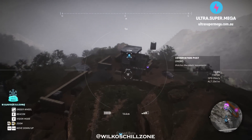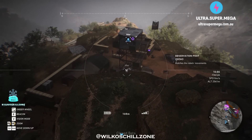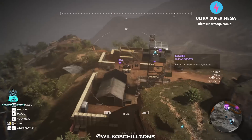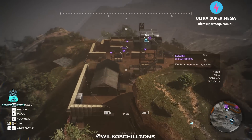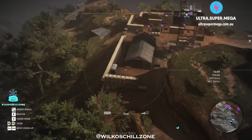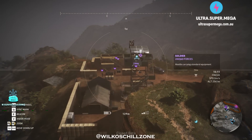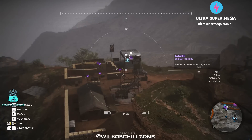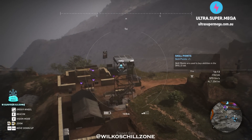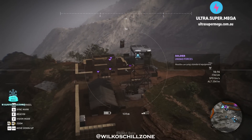Seriously, those are the skills you need first. From there you can start kitting out the rest of your skills, but I'd definitely 100% go sync shots — get that up to two at least, if not to the third one. Then work on battery life and range. As you can see here we've got a few hot spots left on the radar. Now all our targets are marked and we take out a sniper without me even firing a bullet.